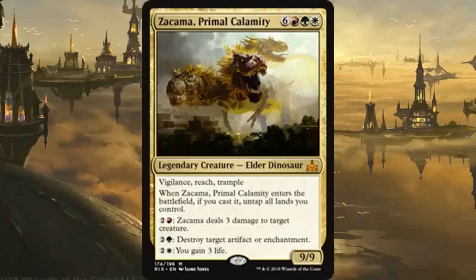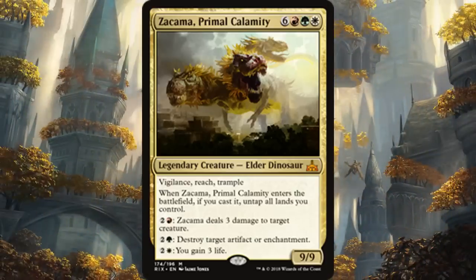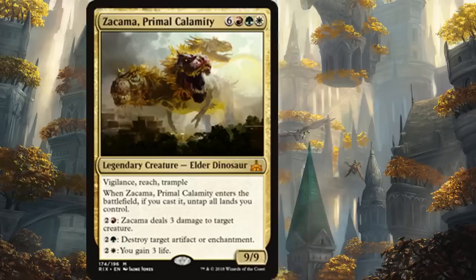Number 4 is Zacama, Primal Calamity — probably the most epic creature we saw this year. A massive dinosaur capable of combos and tearing everything apart. Her abilities are well-designed and not too broken — if she could also burn opponents or draw cards she'd be the most busted commander this year. As it stands, having artifact and enchantment removal, creature removal, and life gain is all very consistent. Unlike Gishath from last year, Zacama allows for a versatile Naya-based build beyond just dinosaurs.